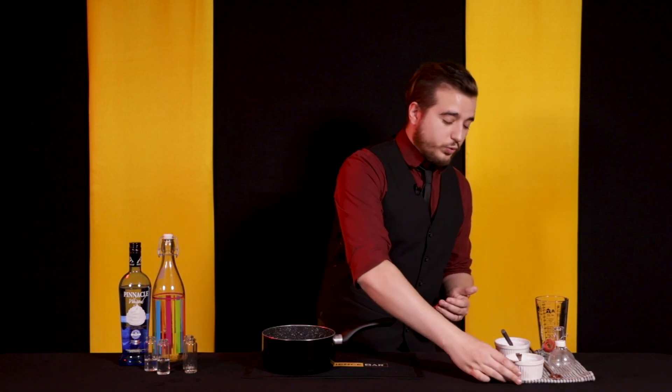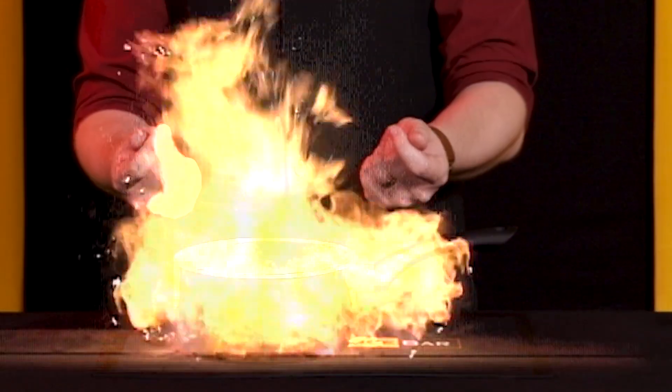At this point, we need to heat up this bad boy and let those flavors get to know each other, as Binging with Babish might say. So through the power of movie magic, let's heat it. What we've done is we've brought it to the boil, taken it off the heat, and let it simmer for 10 minutes, and that lets the cinnamon infuse throughout.